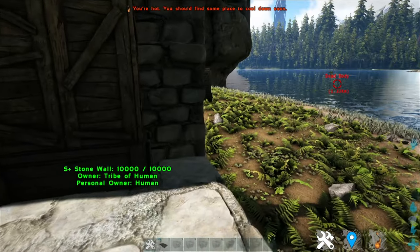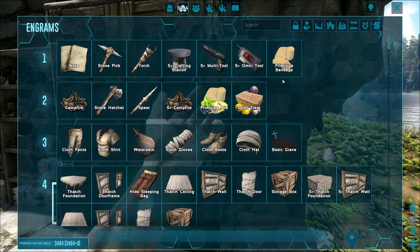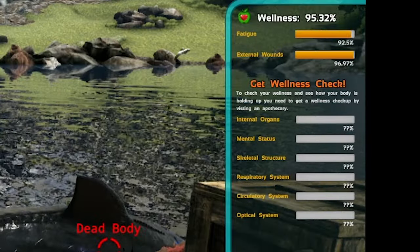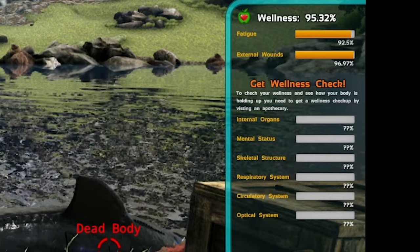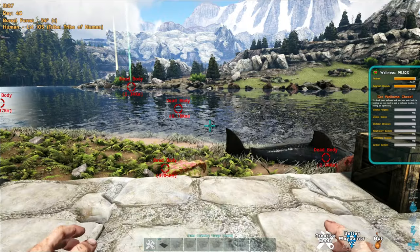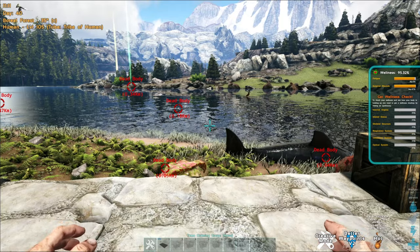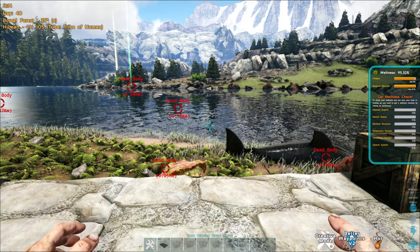First things first, there are a few things you realize when you start out. Number one, you have to hold the H button. When you hold the H button, you can see on the right this particular menu comes out. It will show you all your particulars and stuff like that. All of this particular information is basically your internal stats that you have to take note of when you're playing Kanga Medical.